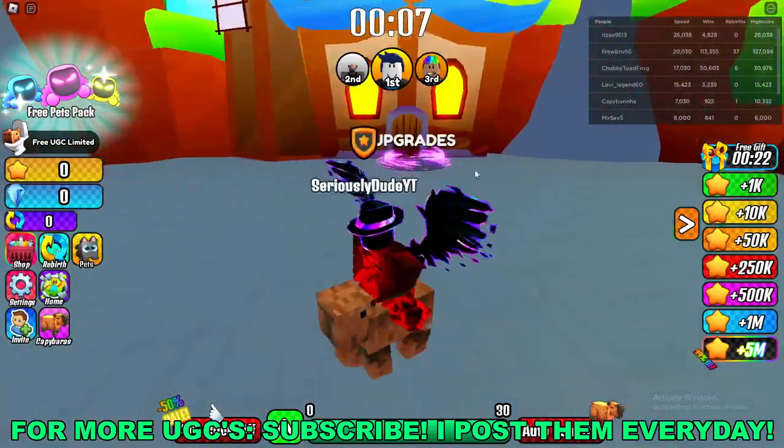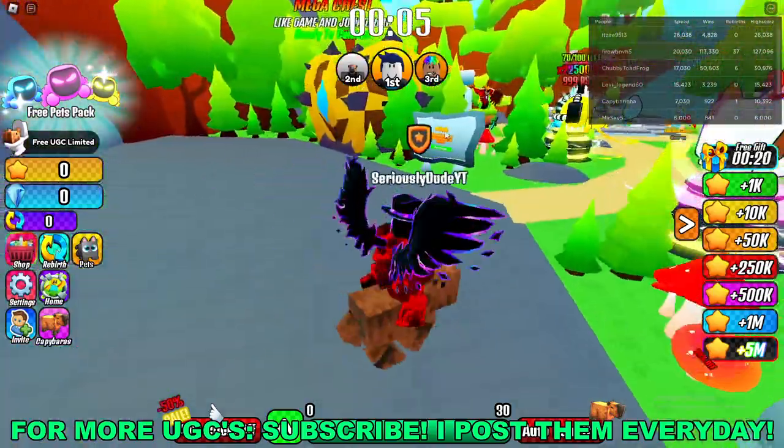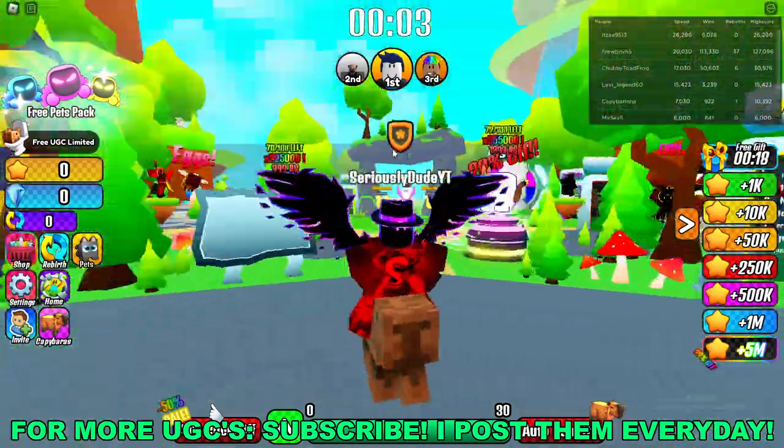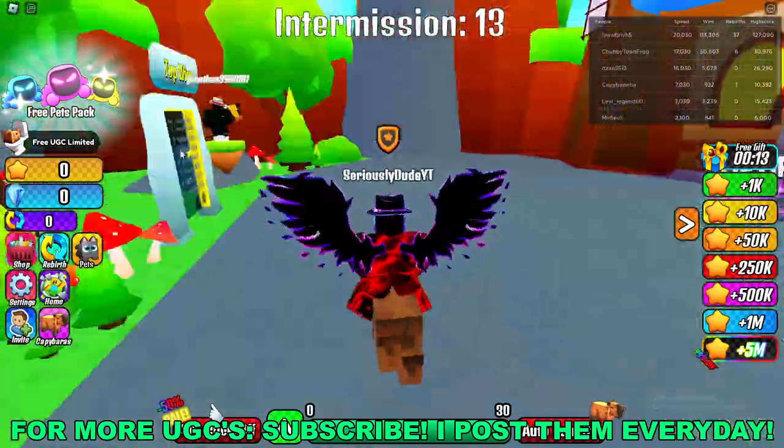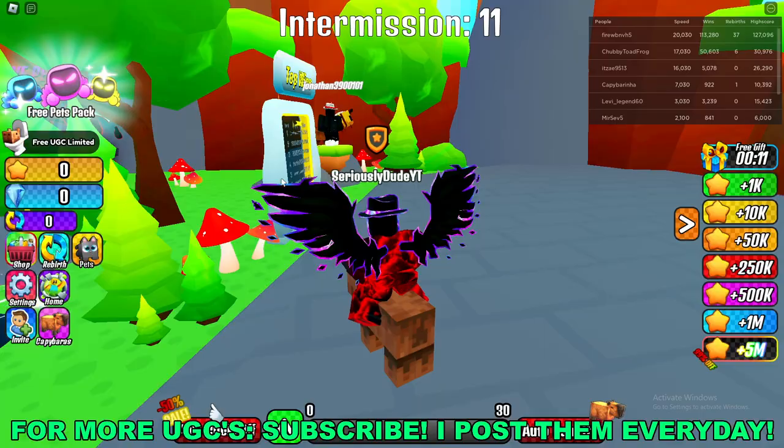Once you're here in game, to actually get the UGC, what you have to go ahead and do is go to the top left of your screen where you'll see the Free UGC Limited button. Once you click on that button up there and go back, you'll see you have to complete three different tasks.